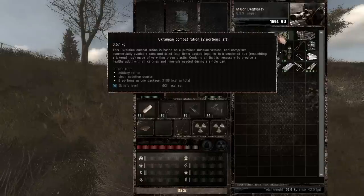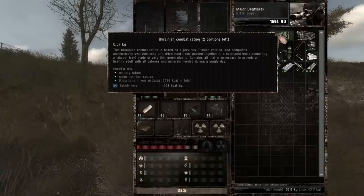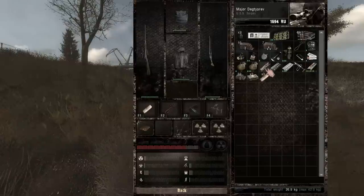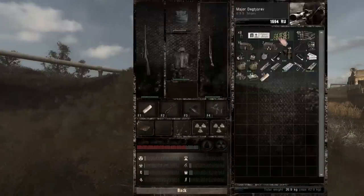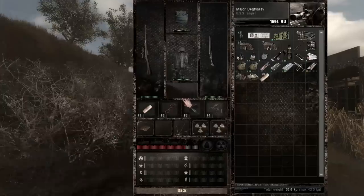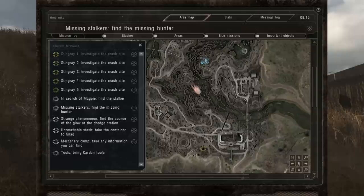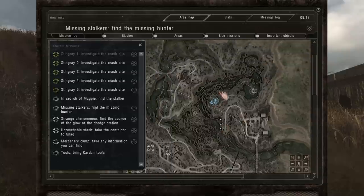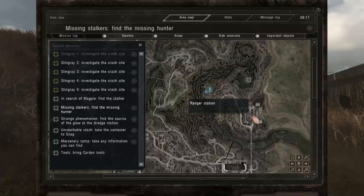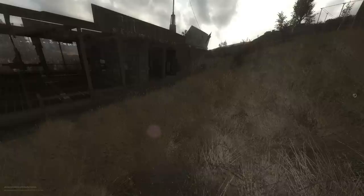Turns out one of the things I picked up is actually Ukrainian combat rations, which are absurdly good — 531 kilocalories, compared to the energy bar which has about 380. It looks like it'd be heavy but it's actually not. I slept through the night to go do a new mission and in doing so I actually failed the ranger station mission again. Last time I reloaded my save to actually do it, but this time I don't care — whatever. I want to go to the dredge station and get the artifact for Beard.